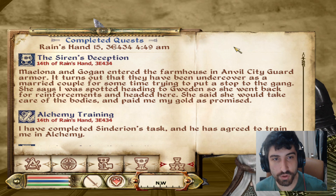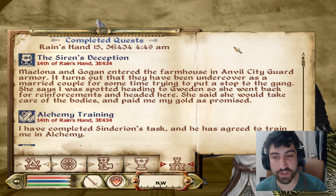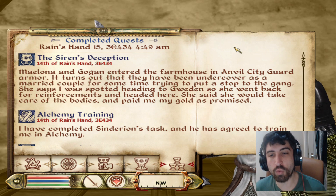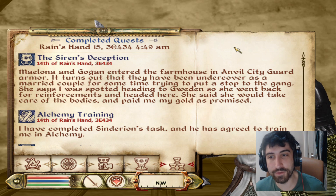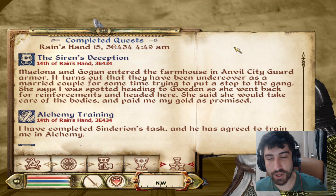In the last episode we did the Siren's Deception quest, where we took down the all-female gang that was ruining marriages and stealing a bunch of stuff from married men. Malone and Gogun, who were one of the couples who were affected, turns out they were actually city guards undercover, and they just sent me in as a civilian to potentially risk my life and die as I was being 3v1'd, 4v1'd if you count the zombie that one of them summoned. But yeah, we managed to take down the entire gang.